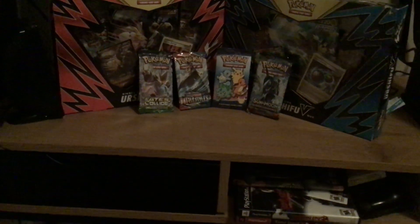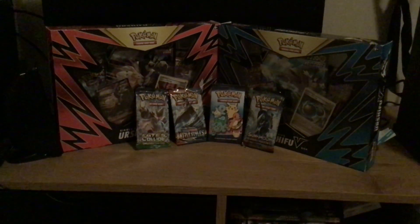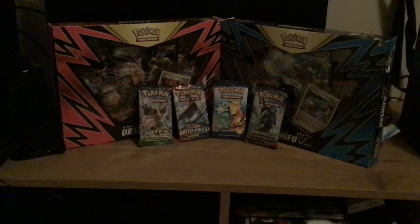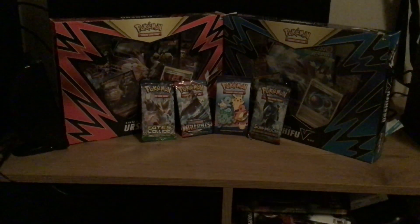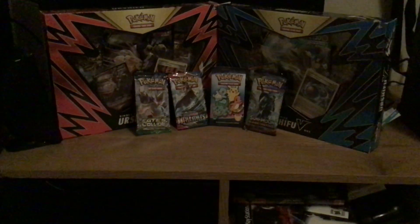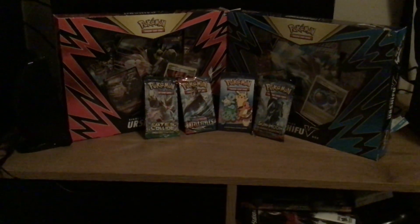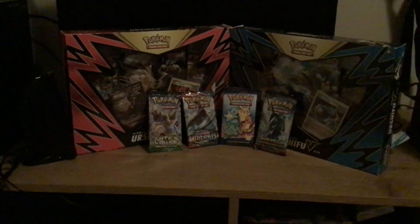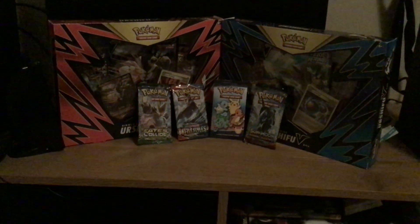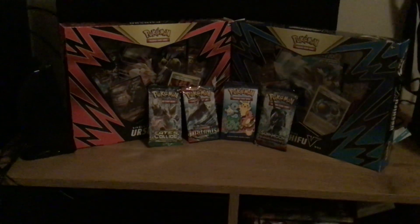I also got the Burning Shadows, Fates Collide, and Battle Styles sets. These two box sets right here are the Earth blue Pokemon cards — they have a Pikachu-sized foil and also four booster packs each. On the red set and the blue set, the blue one has water Pokemon.